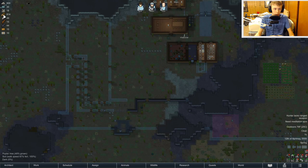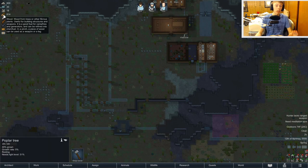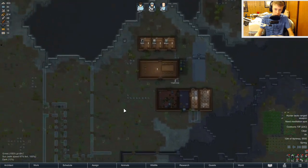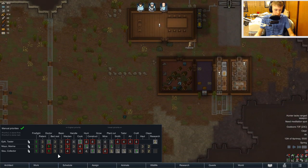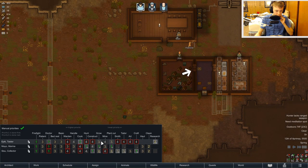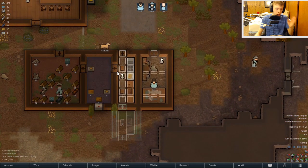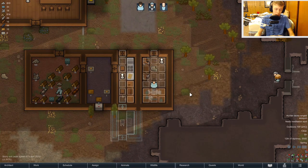I just realized that we have like 814 wood — 814 wood! Why do we have so much wood? Well, it makes sense because we're gonna do a lot of building with that. I'm gonna take a look at the priorities here. Researching is number two for you, and cooking is number one — okay, that's good. So Epic, you are the cooker and the researcher. You're doing an absolutely fantastic job.